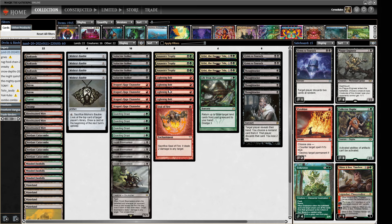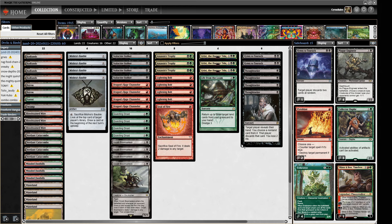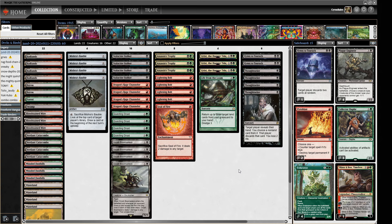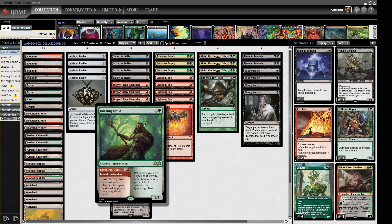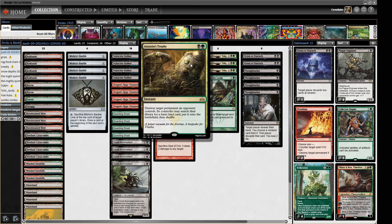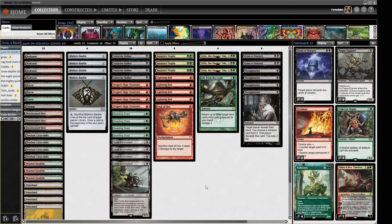We have four Lightning Bolts because we're playing red, three Assassin's Trophy as a good catch-all spell to blow up scary things, and a discard suite with four Thoughtseize and a couple of Hymns. Our mana base is kind of a red-black base because we're usually casting this for red mana first, then playing green later in the game when we want to remove something more expensive or play a Grist or the backside of a Druid.